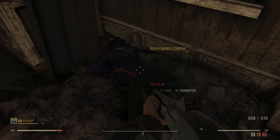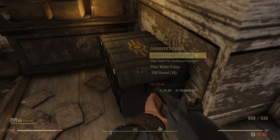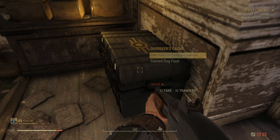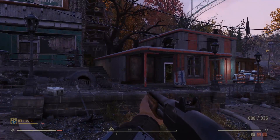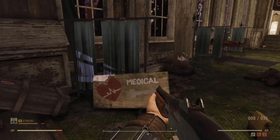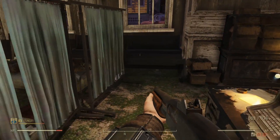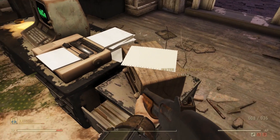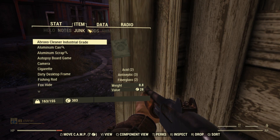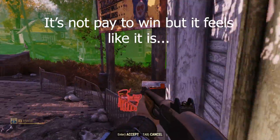We need to fix the bottle cap economy. You find a pipe weapon and sell it for one cap. I found a .44 revolver and could only sell it for four caps — it feels like I'm playing Fallout Shelter, like a mobile game. Fix the loot economy. If you're changing the caps, don't allow players to fast travel from anywhere on the map. Tie it to a Witcher 3-style signpost system where you have to go to a specific location to travel, and take the bottle caps out of it — use something like fuel that you have to scavenge. The bottle cap fast travel system feels really pay-to-win and mobile game-like.